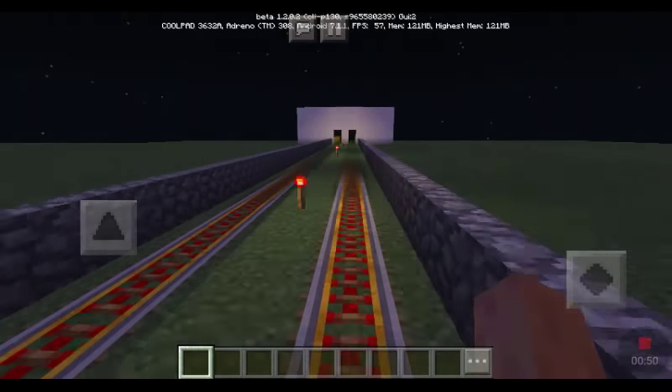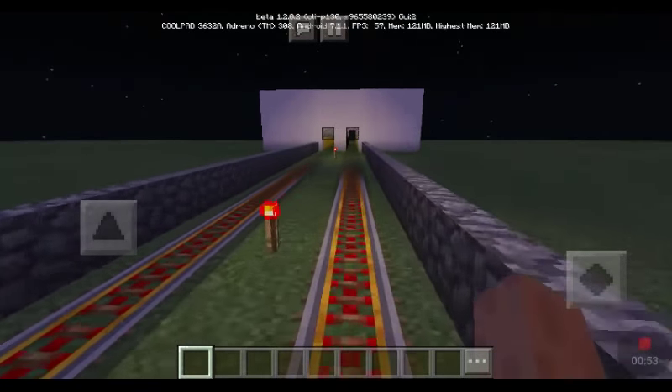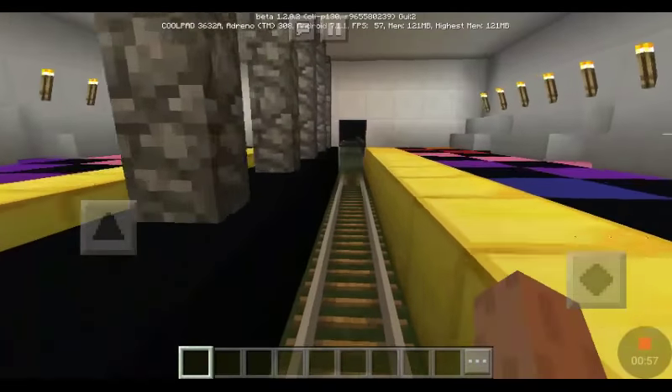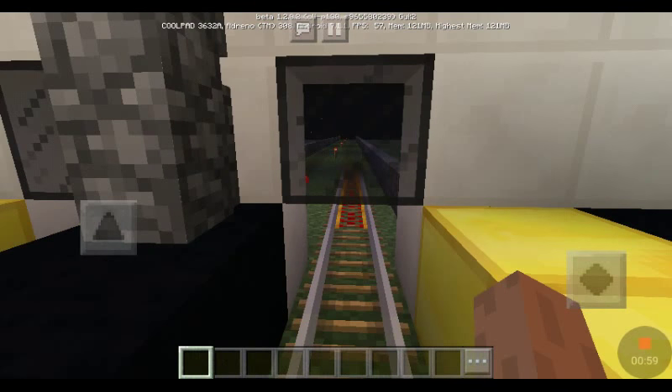Also, if you want to join in Minecraft, I might put the server ID down below in the description. This is this quick shift. This is Botanic Garden. Transfer vehicle to 2, 3, 4, and park train. Next stop is Park Place.